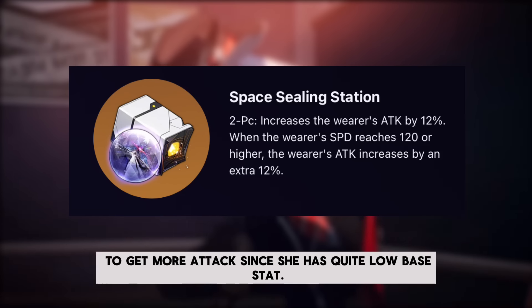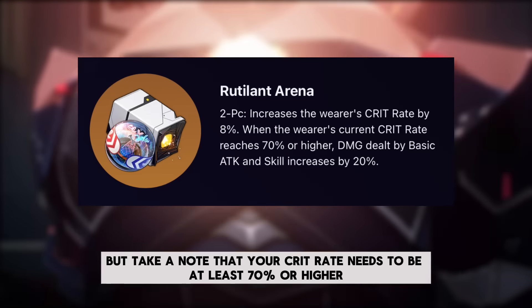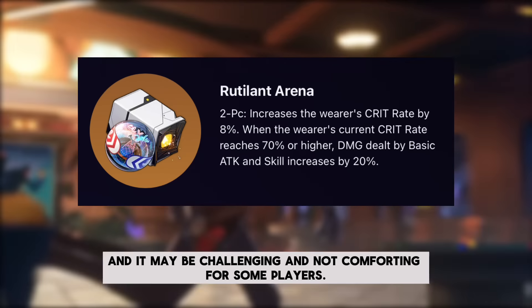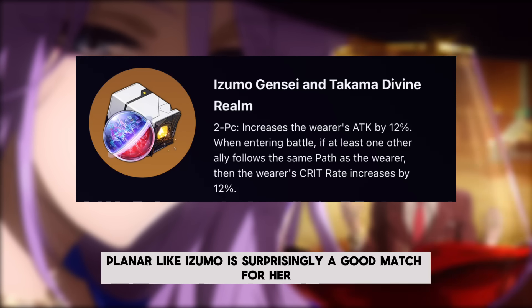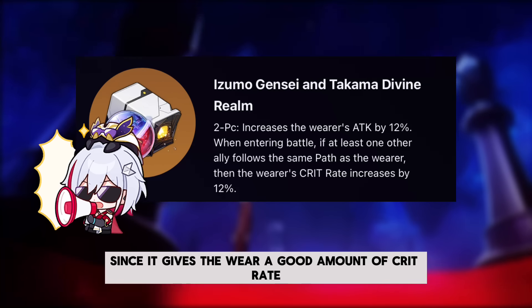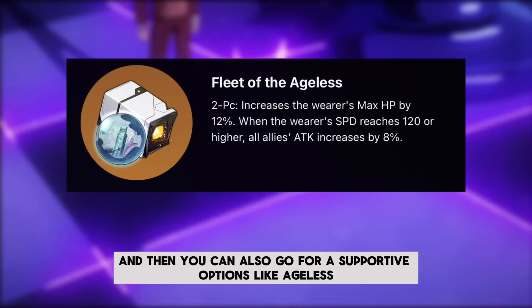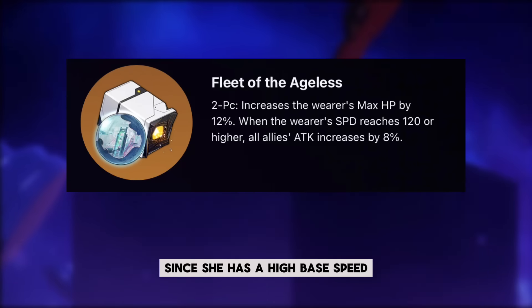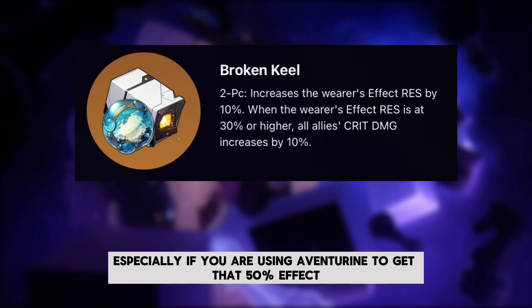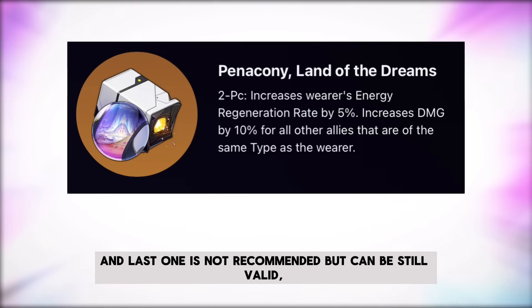You can also use break-focused relic sets if you want to build a full break March. For planar sets, Space Sealing Station gives more attacks since she has a quite low base stat. Rutilant Arena increases her basic attack damage further, but note that your crit rate needs to be at least 70% or higher to trigger this passive. Izumo is surprisingly a good match if you pair her with Topaz in a follow-up team, as it gives a good amount of crit rate if at least one ally shares the same type. Ageless is a supportive option given her high base speed. Broken Keel can be great especially with Aventurine's shield, and Penacony can also be valid.